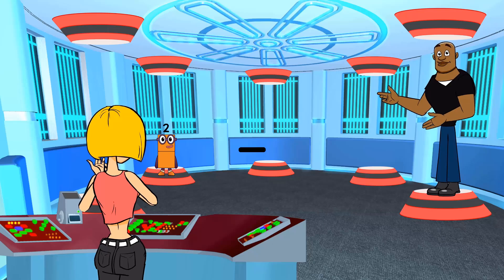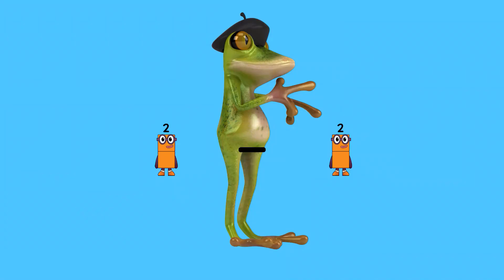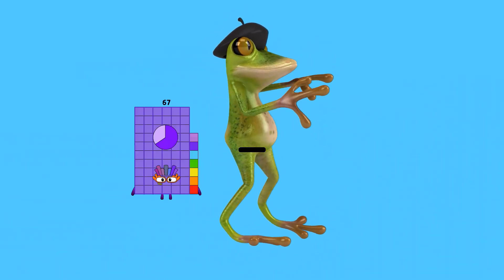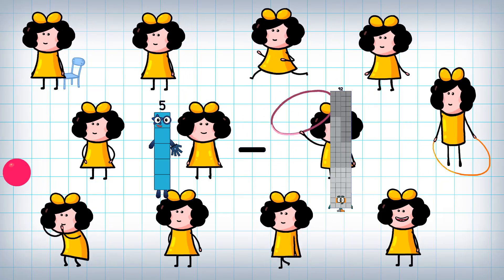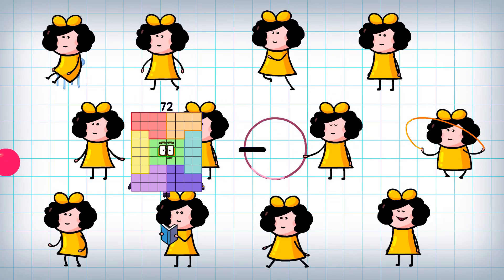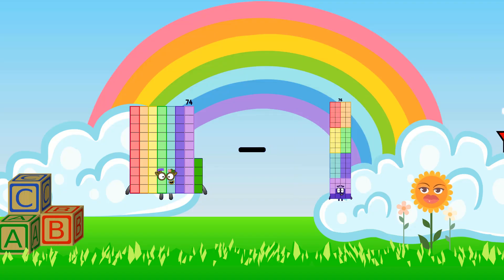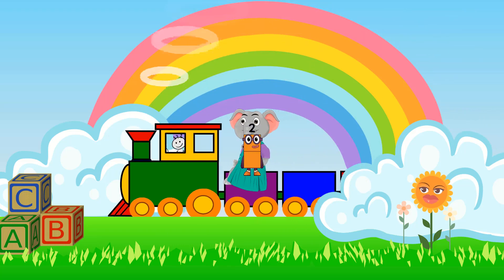2 minus 2 equals 0. 5 minus 1 equals 4. 74 minus 72 equals 2.